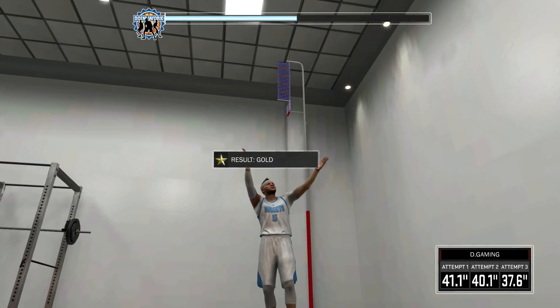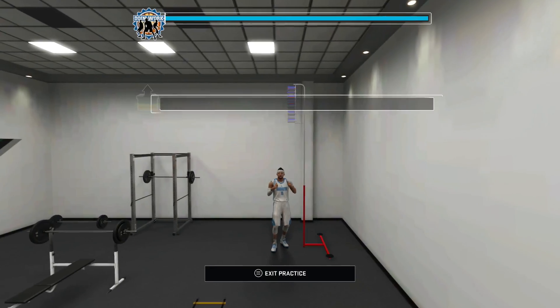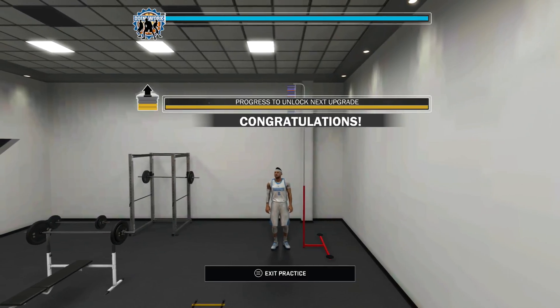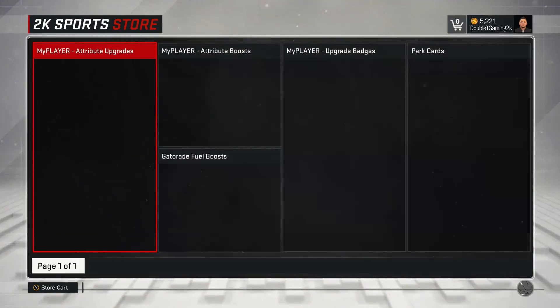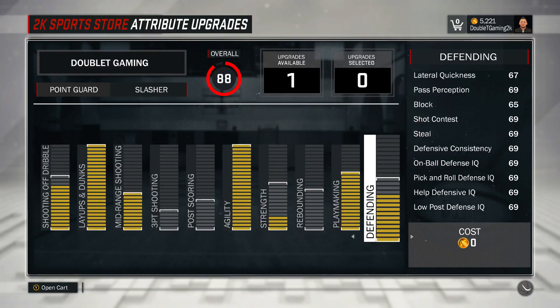Now some people are going to say, what about the attributes you get from doing the drills and practices? Well, those attributes are actually totally random across all the different drills — you're not even guaranteed to get them every time. I've said no to some drills from teammates and gotten the plus one to things anyway. There's also a glitch right now where most of those attributes aren't even permanent like they're supposed to be.